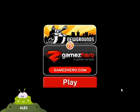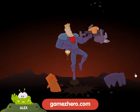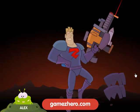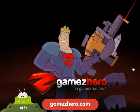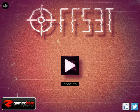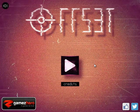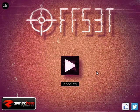This is OFFS3T, otherwise known as Offset the Game, on Newgrounds.com. That is the game's villain, and this is the game's hero. He's got a big gun, and apparently his name starts with a Z. So this is Offset. We'll go into the credits real quick. It's by Most Wrong King, who has created this game. It is a puzzle game. It has pictures.